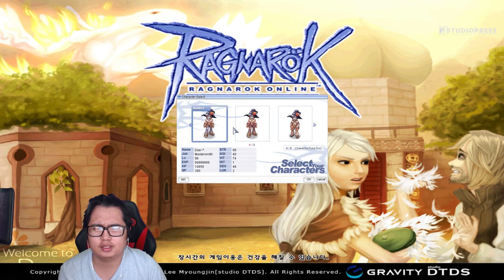I basically have two master smiths, one biochemist, wizard, paladin, knight — these are mainly just my scouts. I actually use this account for WoE: assassin, sage, and monk. We left off this account with a couple of non-trans characters. Let's see what they have, because I haven't checked this account in a long time.